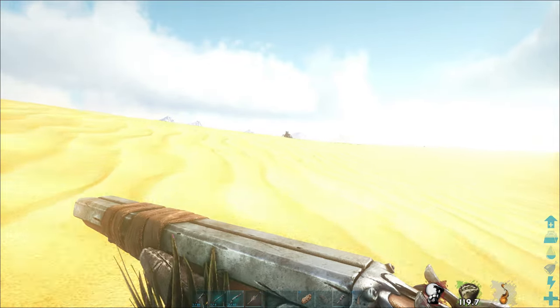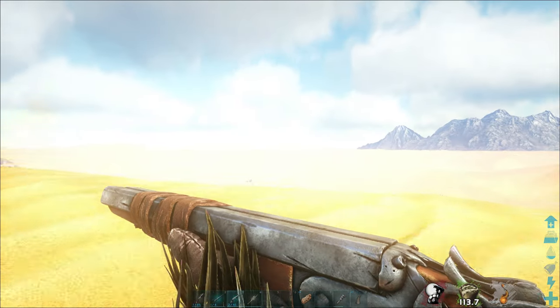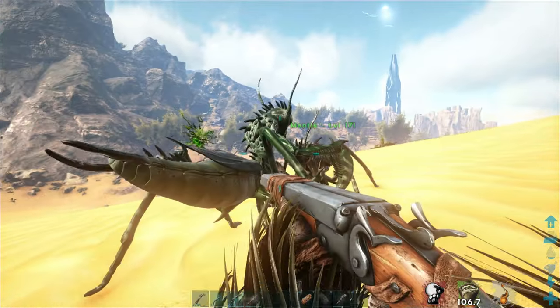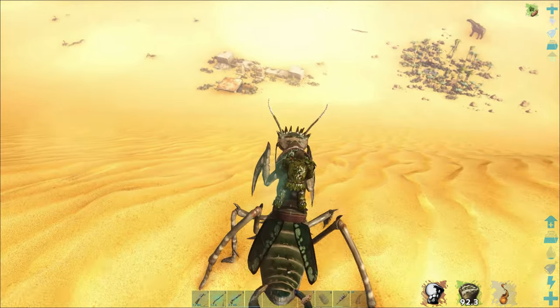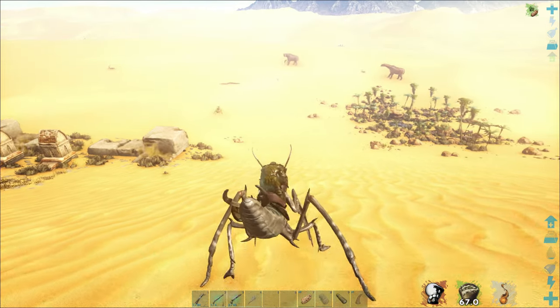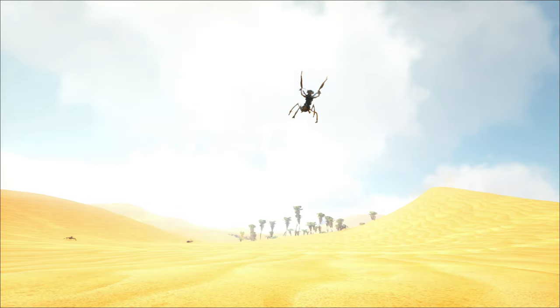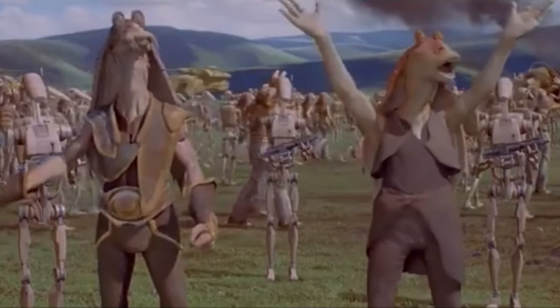We've got a level 46 or 48 male here — I'll just show you how to do it. Slowly walk up to it. Oh, I forgot my tame is following me and giving me away. I can't use the bug repellent in time. It got me — I might give up on this one.